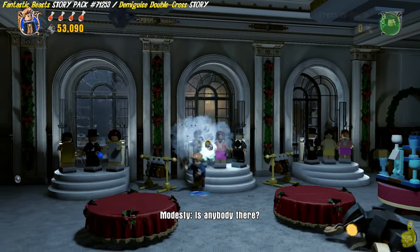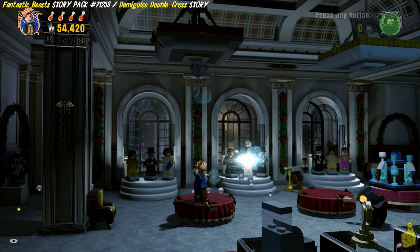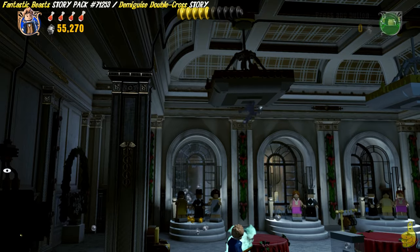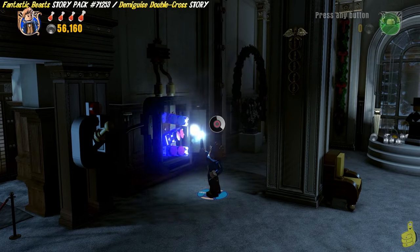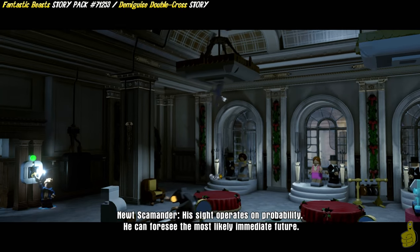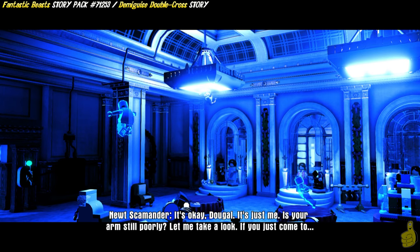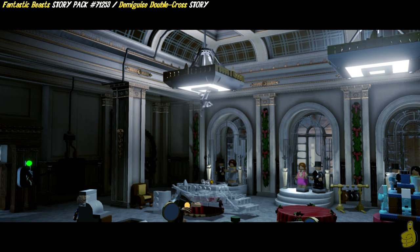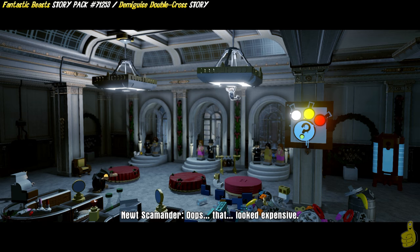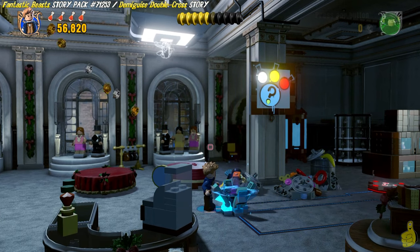I'm frantically trying to destroy anything and everything in my path trying to find just the one item I need in order to advance here, and I'm just having no luck whatsoever. I keep trying to shoot him in the old caboose there, but it's not really doing anything. I'm literally to the point where I think I need to do this over again — but wait, I forgot I lit things up right as I started but didn't hang out long enough to see what I had lit up. As it turns out, there's a switch there that gives us the power.